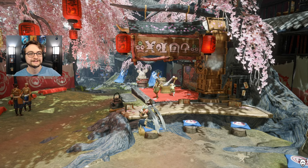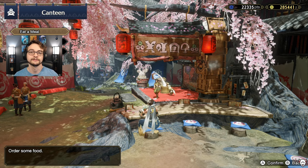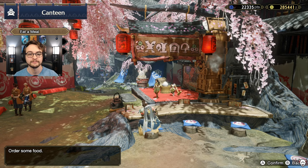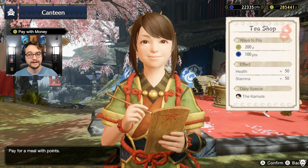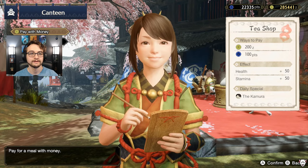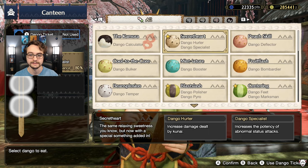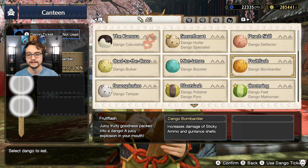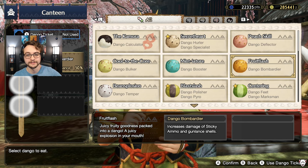It is very important to always eat before you go on a hunt. If you do forget to eat before you go on a hunt, you can always eat at the base camp of the location you are hunting at. Eating not only increases your stamina and health to their maximum limits minus the spirit birds, it also can give you nice useful statuses and stat increases.